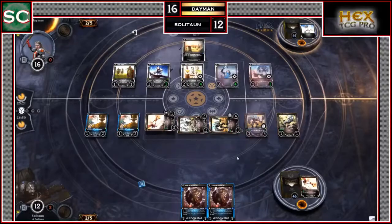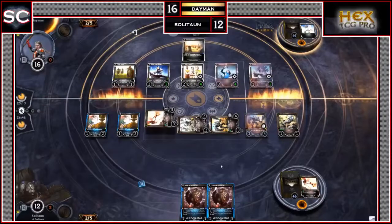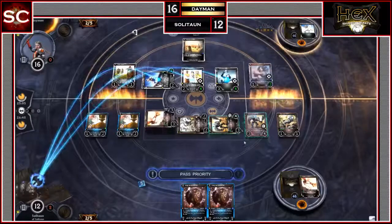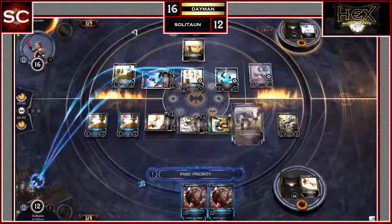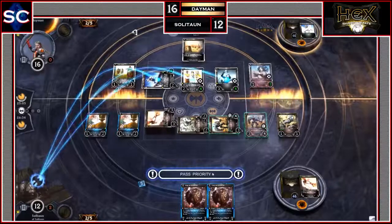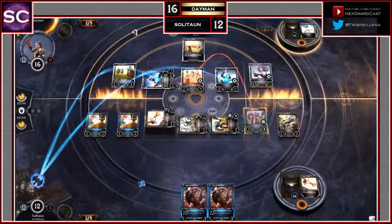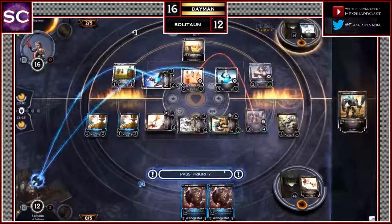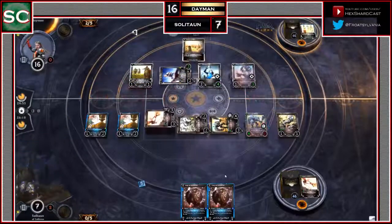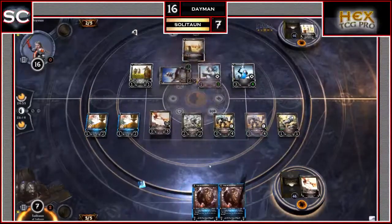Daemon draws and plays Princess Victoria — usually a 1-2 troop with Inspire: Life Drain, coming in as 1-3 with Steadfast. Daemon swings with the Citizenry, the Elite, and the Mariner — 7 damage facing Soliton. Soliton blocks the Citizenry with the pumped Warhulk, which kills the Citizenry; 5 damage still goes through. Soliton down to 7, Daemon up to 29 from Life Drain. Citizenry leaves the board, Warhulk stays on.